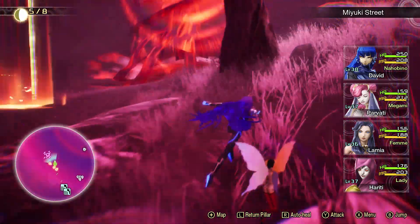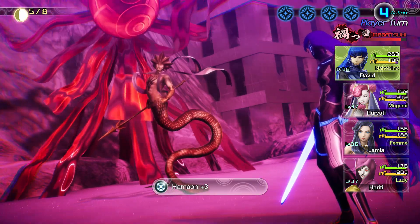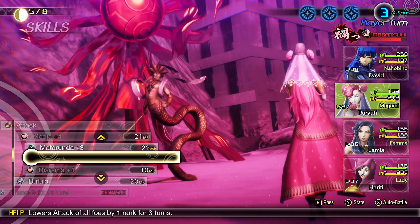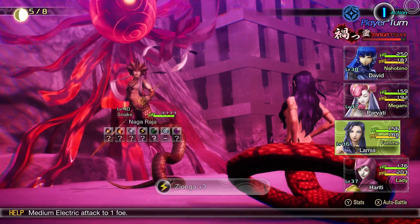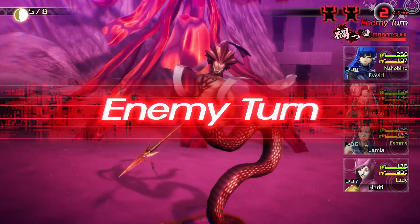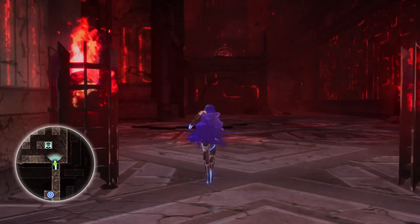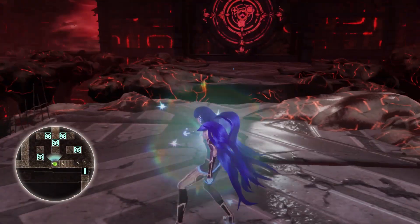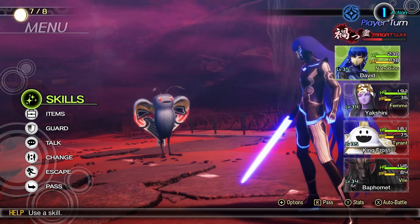My final tip: the biggest difficulty spike in Shin Megami Tensei V is the endgame. Unlike previous games, there's no early wall like Matador or the Minotaur from 3 and 4 — the spike hits near the end. You may do fine for most of your playthrough, but around the 50-hour mark you're probably going to get wrecked. When that happens, note the boss's weaknesses, fuse the demons you need, and grind them a few levels. Use your grimoires — there are many in the game — at the endgame. Do lots of Essence Fusion on your demons. Even as a newcomer, if you do that, you'll destroy those endgame bosses.